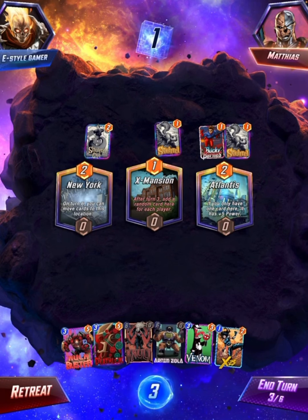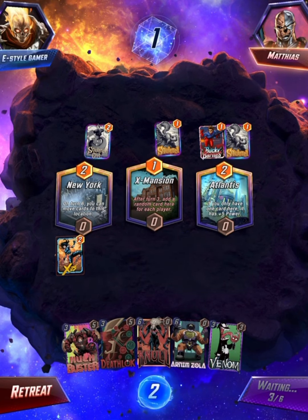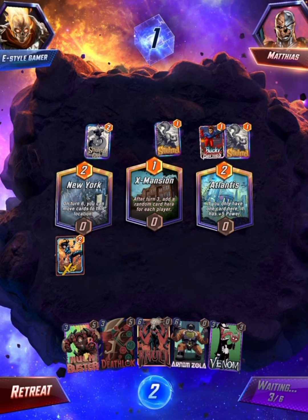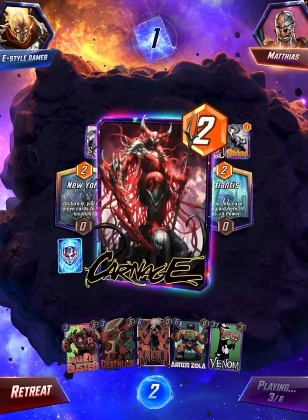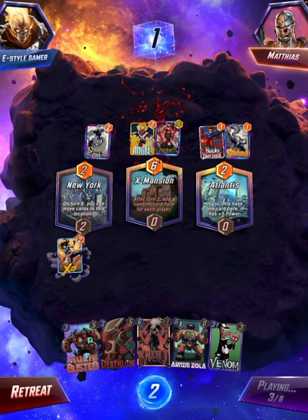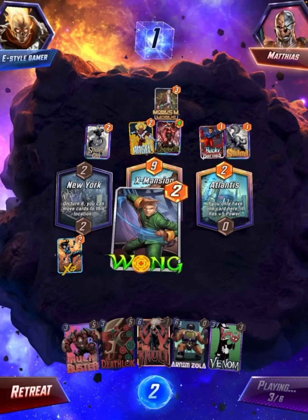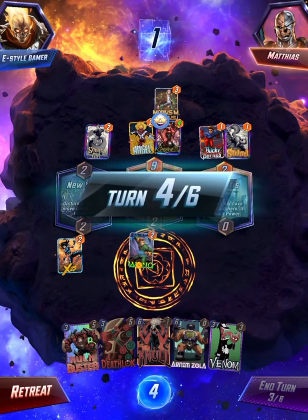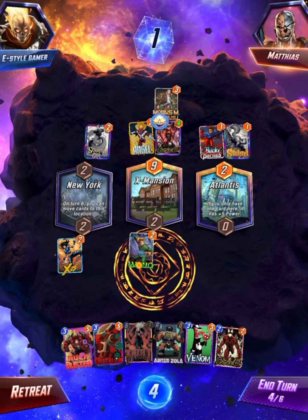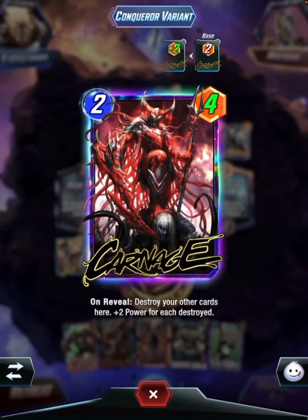Atlantis. Play X-23 on the left. Hopefully I get like Deadpool or something. I'm playing on destroying them probably with Deathstrike over here. Carnage. Oh my god. Sick game. That's a cool angel. Conqueror Carnage? That is the sickest Carnage ever. I get Wong and he gets Mobius. That Carnage is amazing. I did not know that was in the game, but it is sick.